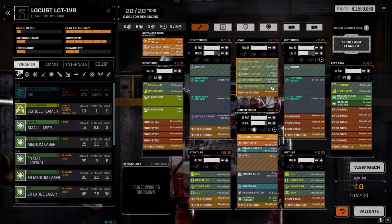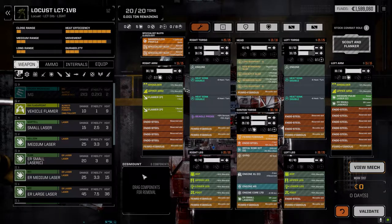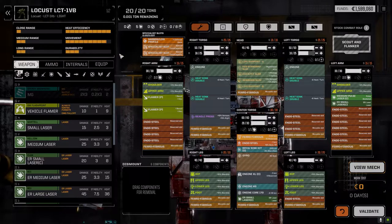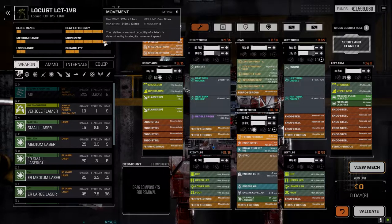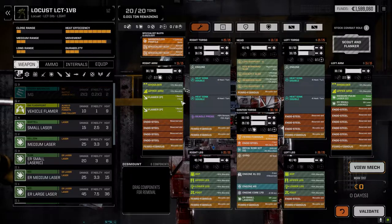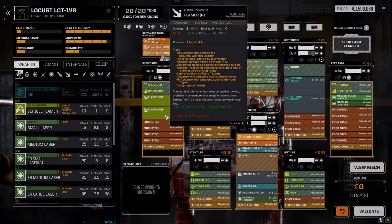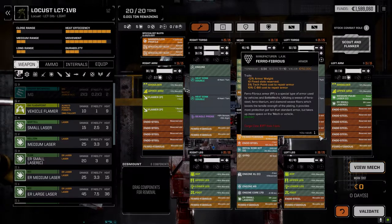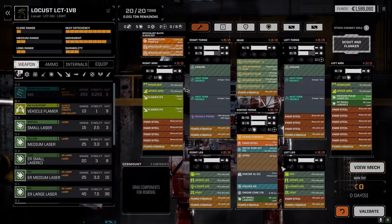This Thorn is going to run alongside the Locust - we'll work them in tandem so the Guardian ECM can cover them both. For the Locust, we managed to put a 170 core in, getting it almost to the same speed at 813 - pretty close to 914. We've got the two medium pirate flamers in here that we got off the last mission.